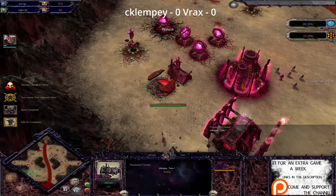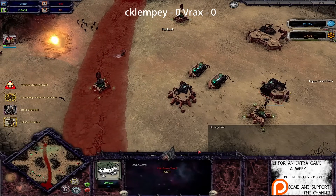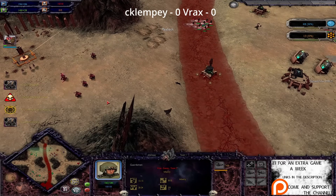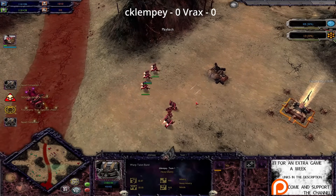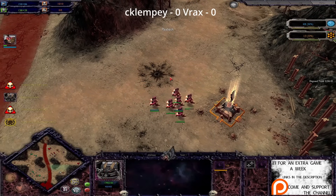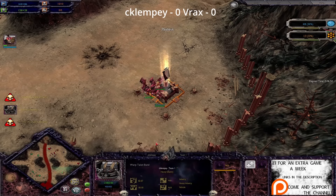A lot to replace their dudes. Command Squad quickly coming out with Tactical Control. Tier 2 just about to finish for Vrax. Heavy bolters placed on this side for defensive purposes. The first Warped Talon Band is coming out now - Imperial Guardsmen don't have much going for them. They're going to go for Tactical Control. There are some grenade launchers out. The Talon Bands do have a little bit of knockback when hit with explosions - they tend to be blasted backwards. Maybe that's the plan for Vrax.